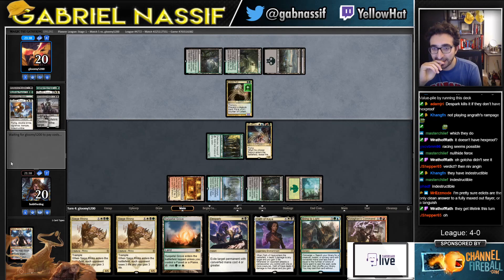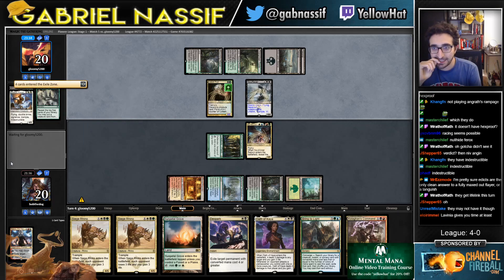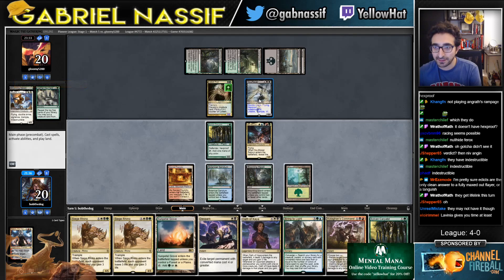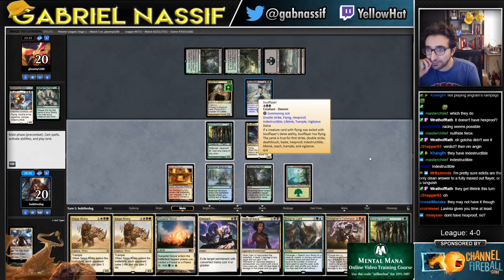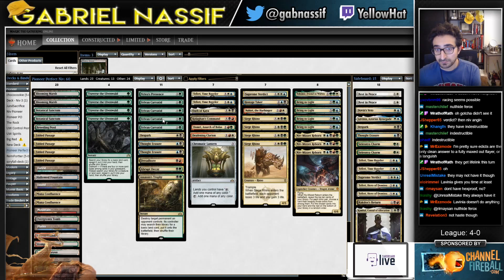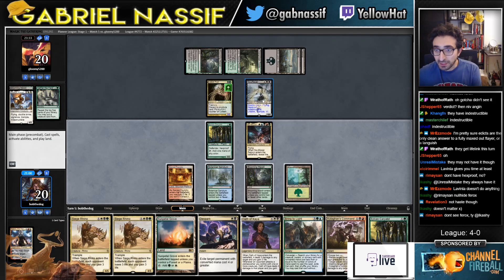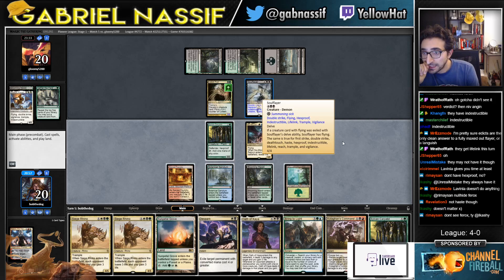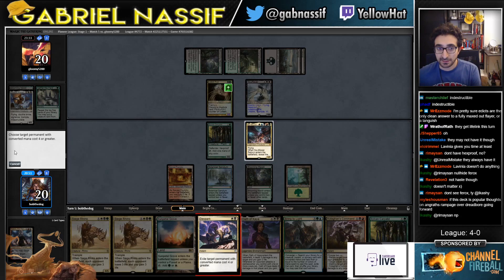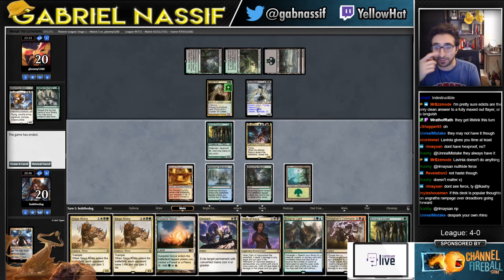Now it has lifelink — I think... Yeah, they got the perfects. It has flying, double strike, hexproof — I can like block and bounce my dude. Do I have anything that bounces at instant speed? I can like block and kill my own dudes. My trample — I can't even do that.